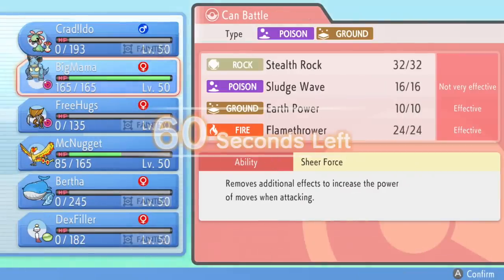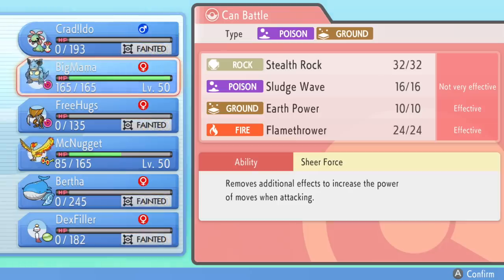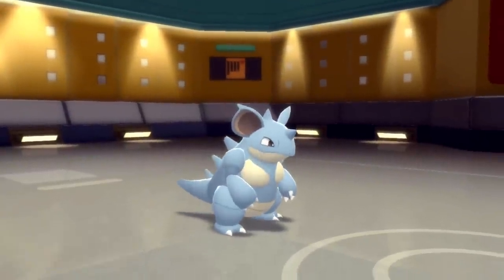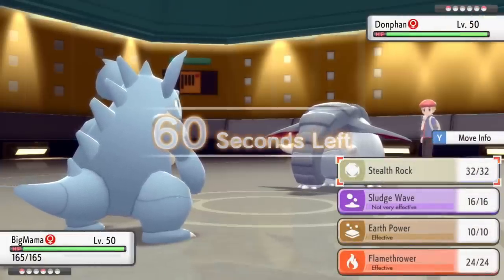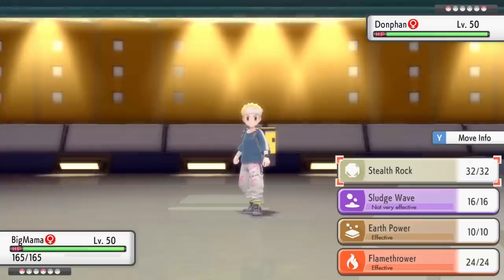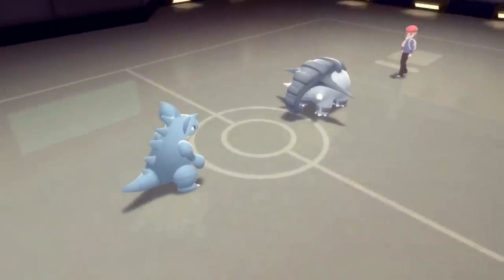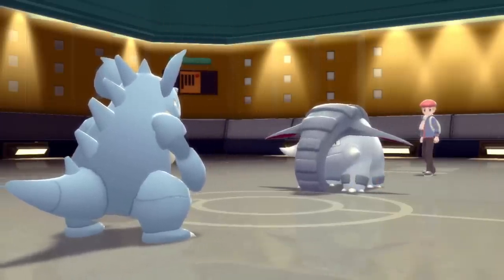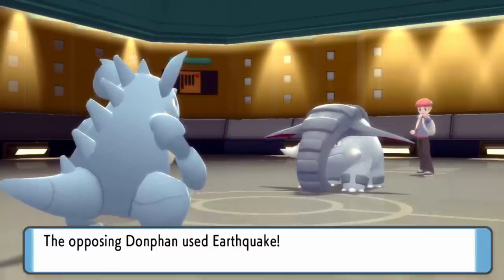That takes care of me, but luckily I get a free switch into my Nidoqueen. The bad news is I was not able to break the Donphan's Sturdy — that was kind of the main objective. All I can really do is bring in Nidoqueen, get enough damage to knock it to Sturdy potentially, then bring in Moltres to finish it off. Also, I have a plan where the only Pokemon left will be that Infernape — so I could set up Stealth Rock, and if they don't get a Rapid Spin off, Infernape literally just can't switch in and that allows me to win the game. So I decided to make that risky move and go for the Stealth Rock rather than getting damage off.